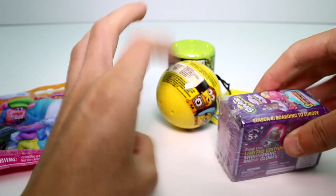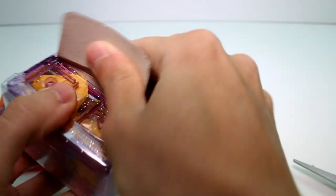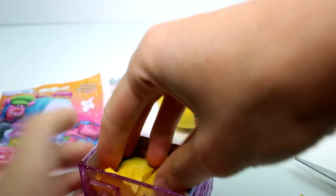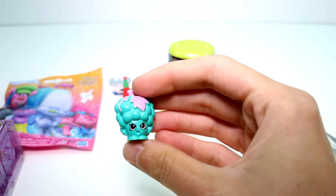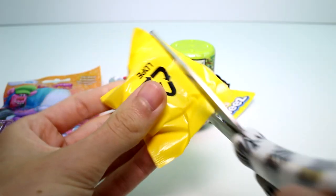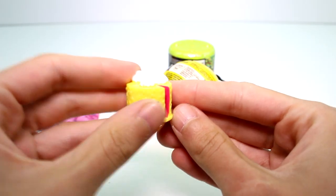Perfect start! Let's open the other Shopkins while we're at it — the World of Vacation, these are the Europe ones. I don't remember their names at this point. We have Gabriella Grape, and then we have Blake Forest Cake. Good old Blake.